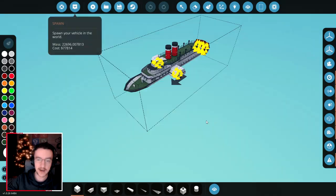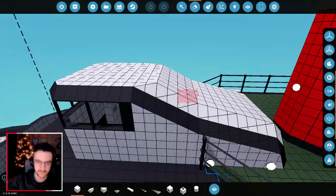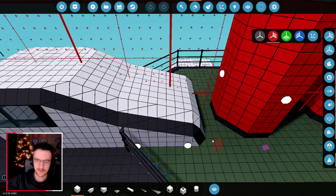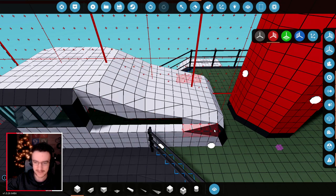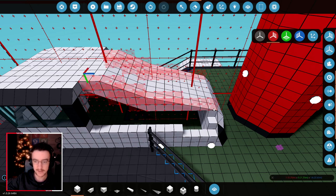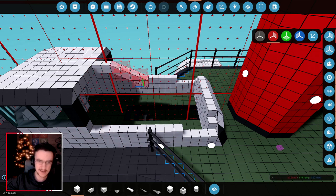One thing that a few of you guys have said is that the slope on the back of this doesn't really work and doesn't really go with the build. Now, you might be right. What I'm gonna do is delete all of this — back to there — and continue deleting the rest of these pieces, purely because I guess we should.